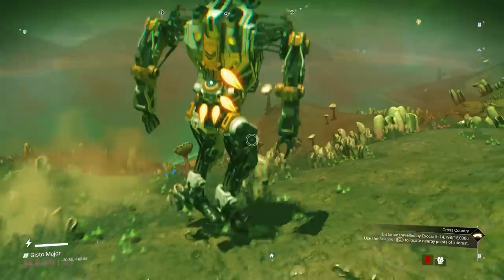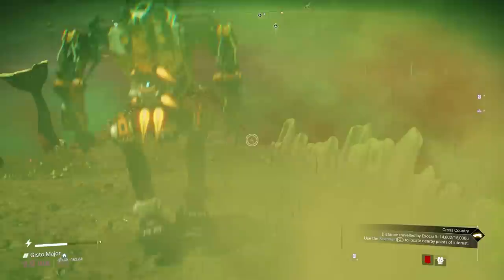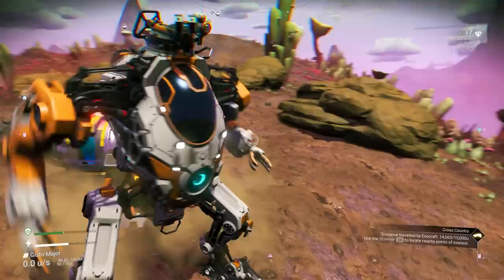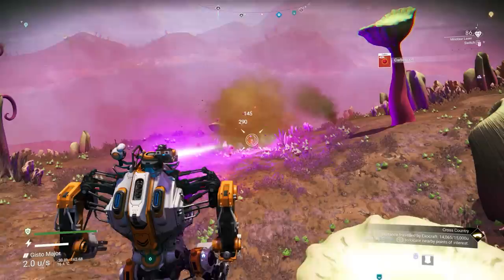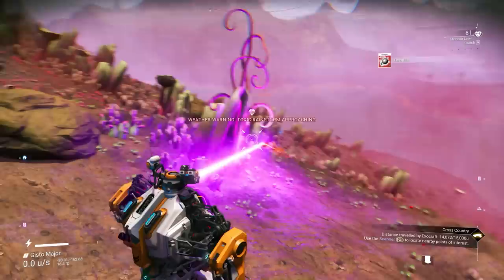You're likely not using that Minotaur Exocraft at its full potential, especially if you're just starting out that expedition. It's not useful just for movement — there's an even more important use for it, which is that it can recharge your shields for absolutely free by just staying a couple of seconds inside of it. So in case you don't have any access to ammonia yet, or don't have enough batteries or ways to recharge your shields, just drop the Minotaur, jump inside, and in just a few seconds your shields will be fully recharged.